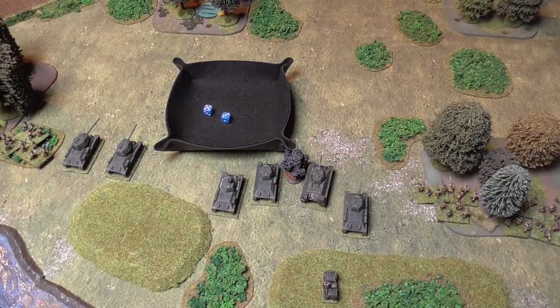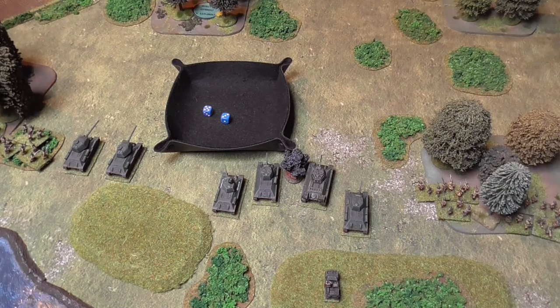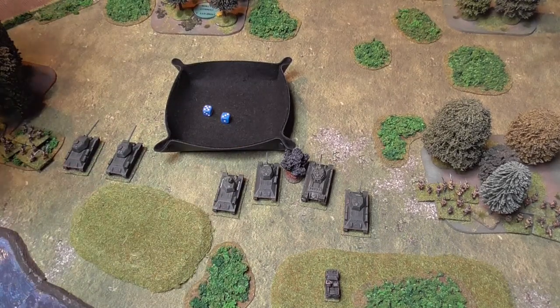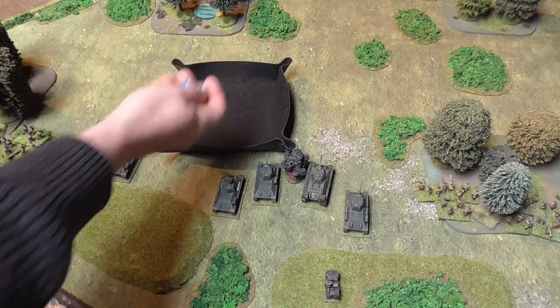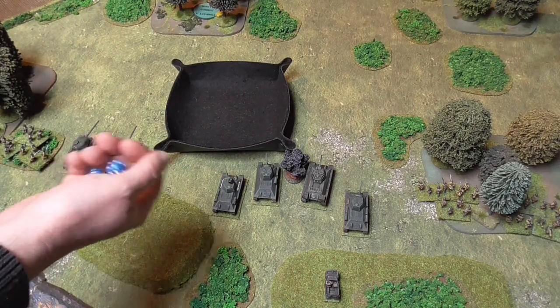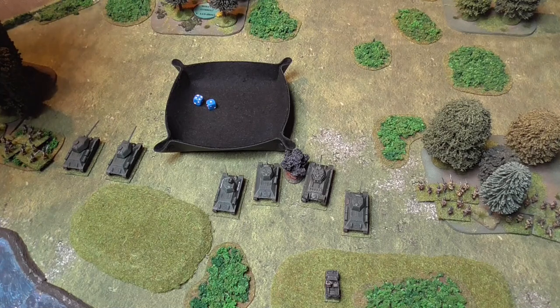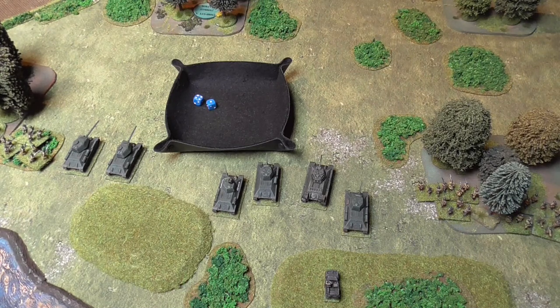The Germans' first order is laying down artillery fire — calling in one of their two missions. They want to smash the Soviet tanks before they attack. The forward observer can spot them. They're calling divisional artillery to do maximum damage against the tanks. Rolling to see if contact is made: a five — that's six or less, meaning radio failure. They've used two orders but haven't expended a fire mission. Not a great start for the German artillery.